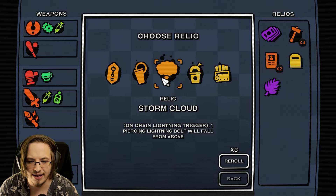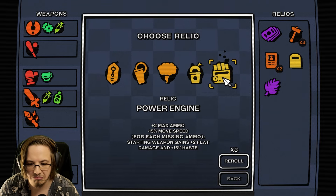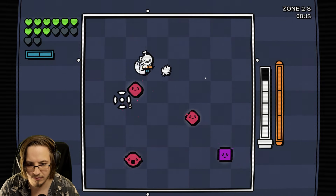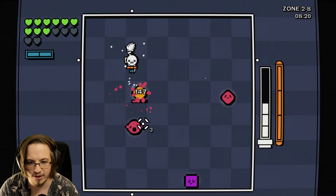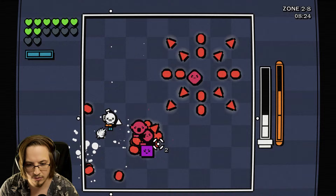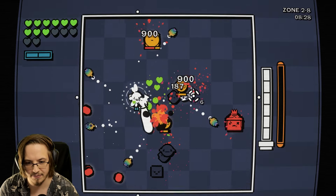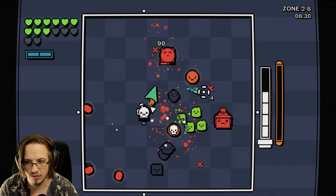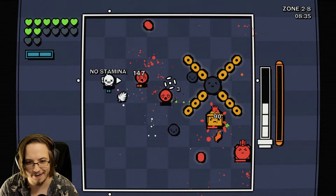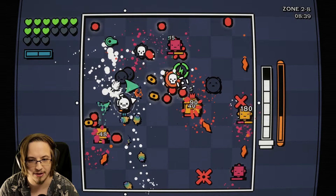On chain lightning trigger, one piercing lightning bolt will fall from above. Sure. So we got a lot of chain lightning - whenever we do that, it's going to be lightning from above. This is going to be where there's a boss, so we're hoping to find our relic here again. We found a pickup, not the relic, but we did get a max HP pickup.